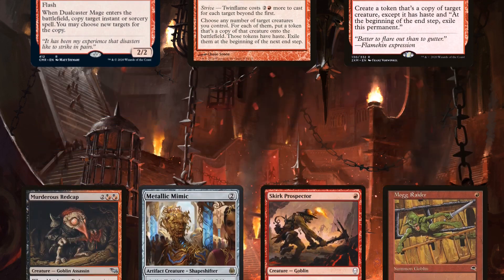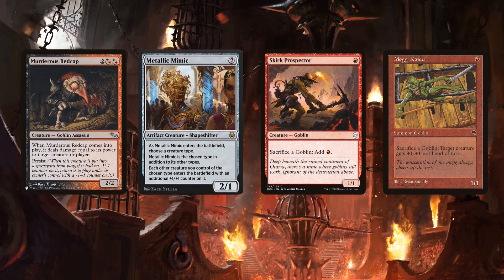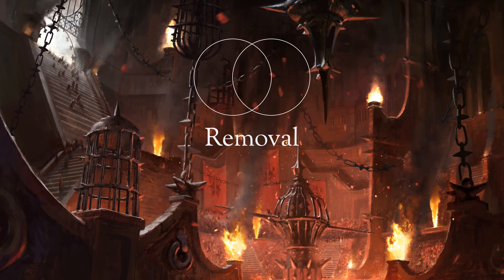Finally, there's the Murderous Red Cap combo. This combo requires three cards, but Grenzo is on Doomsday to help assemble it. The decks are Sans Blue, which typically means that they run a lot more removal to compensate for the lack of stack interaction, but these decks are also proactive, so they're going to run even less removal.